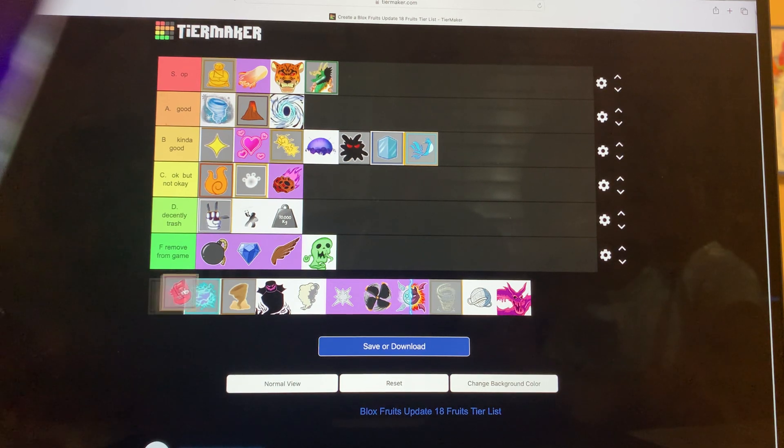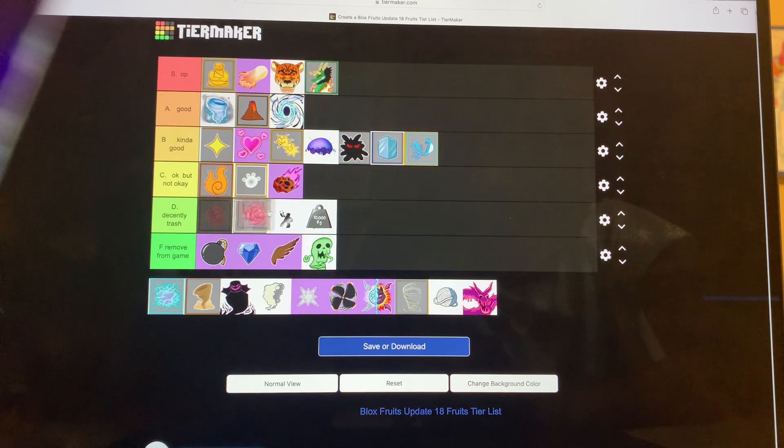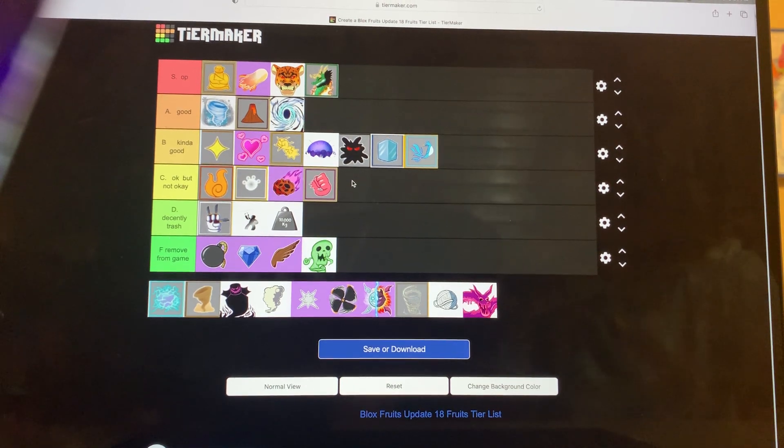Rubber/Gum — grinding D, PvP D. It has good damage though. They're saying Rubber is getting an Awakening; I hope so — it looks so cool. But we're going to base it on now. Maybe Awakened Rubber can be at the top of A. For now, Decently Trash — above Gravity, behind Gravity? Above Gravity.